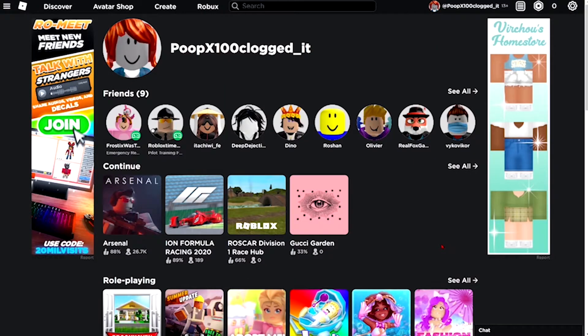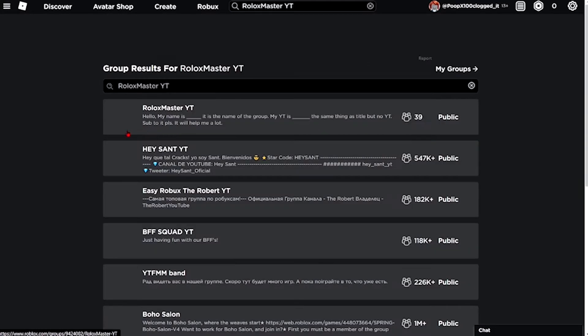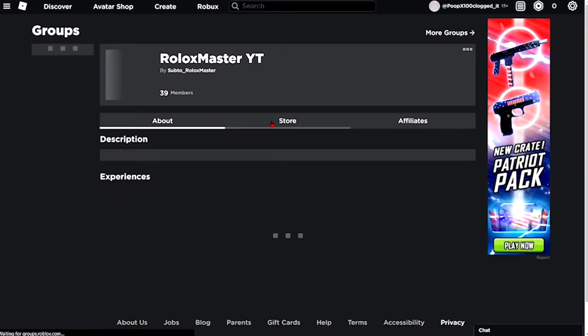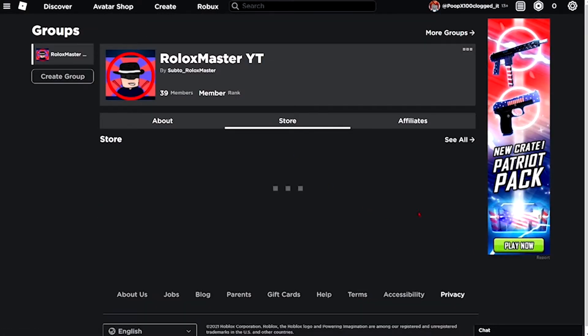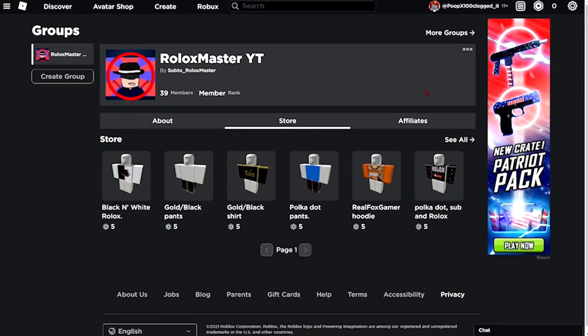If you guys want a shout out in my next video, all you guys got to do is go to my Roblox group 'Roblox Masters Space YT', go into groups, click on my group, go to store, and buy any of the merch there. While you're there, click the join button if you haven't joined already. Anyways, here's the shout outs for this week.